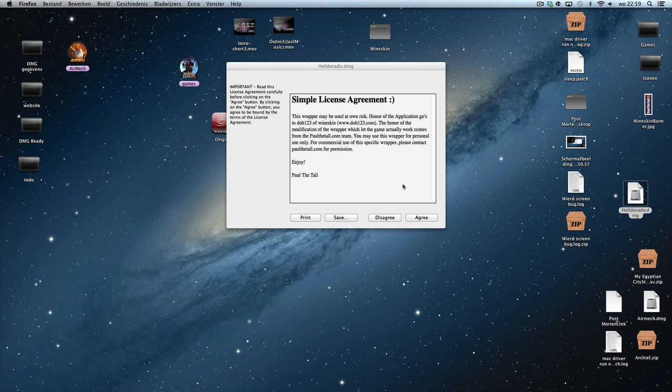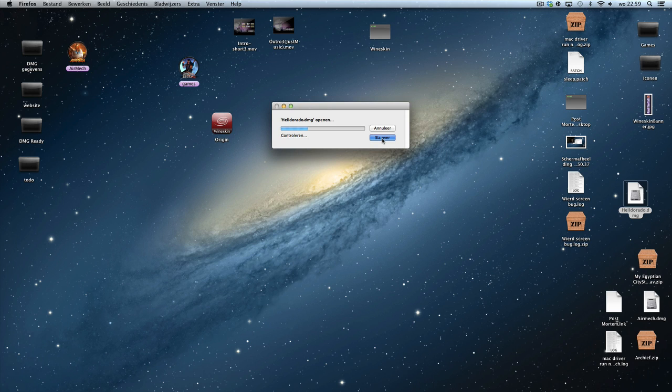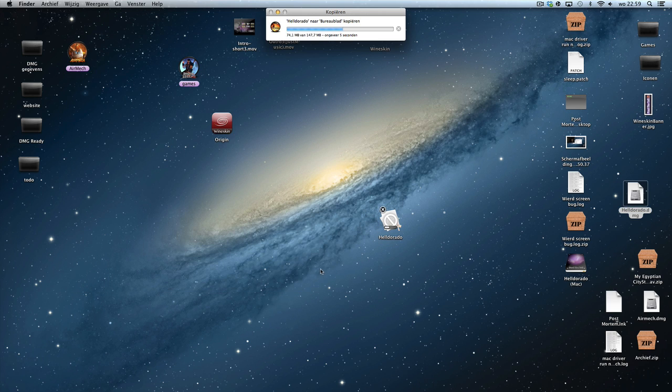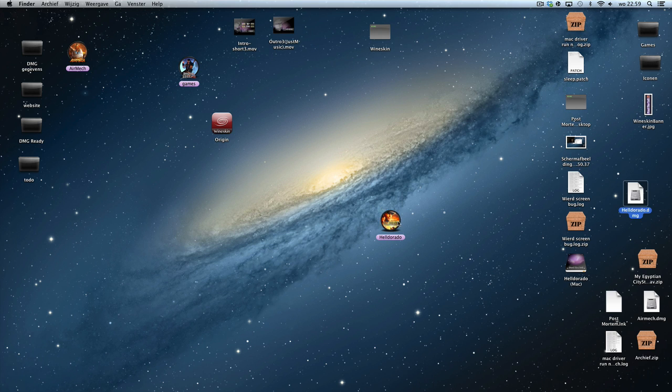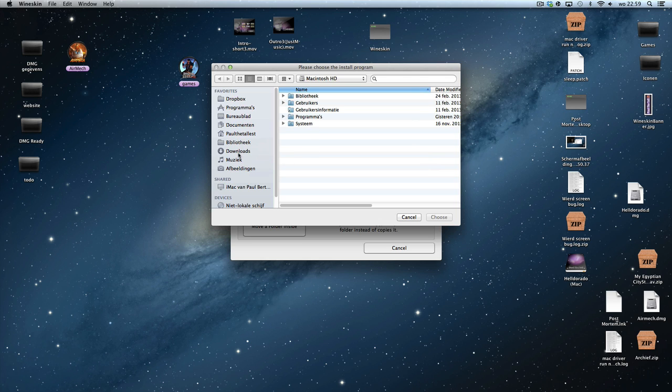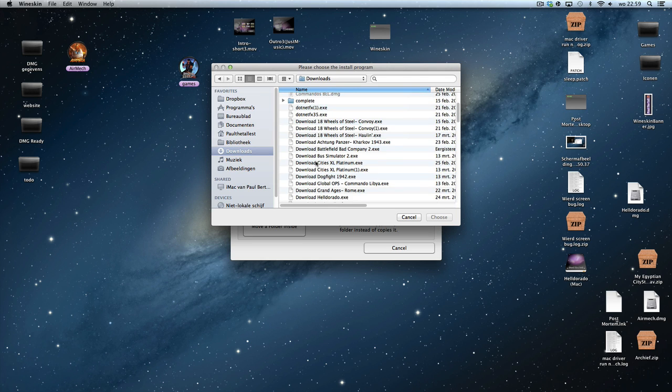Then you can double-click it, as you saw already. Click Agree, click Skip. Then you can move the wrapper to the desktop like this, just copy it there. Then double-click it, click on Install Windows Software, choose executable, and go to your Downloads folder where you have downloaded the file from GamesGate — Heldorado.